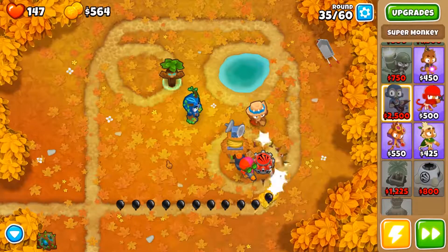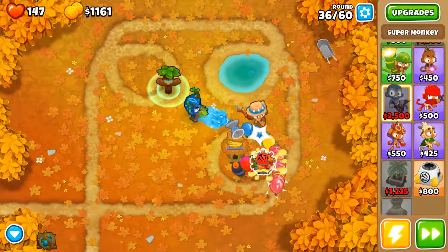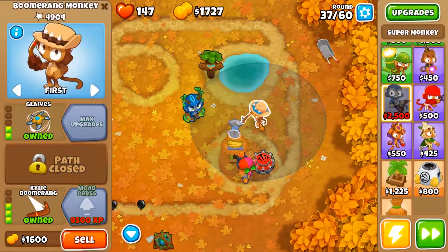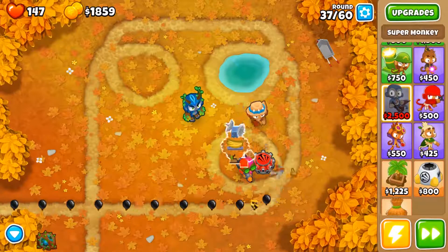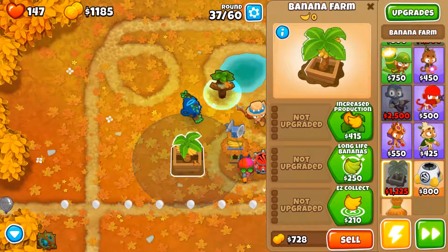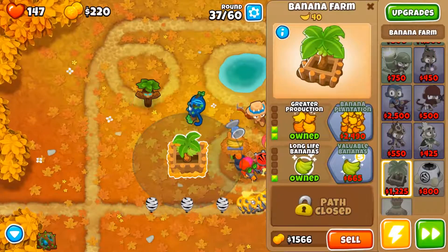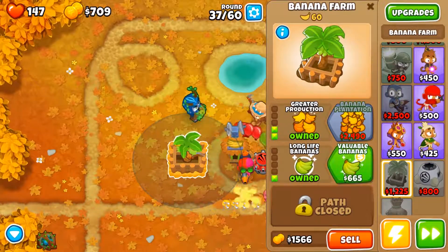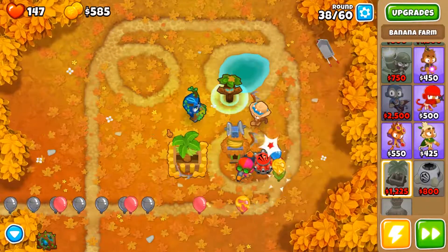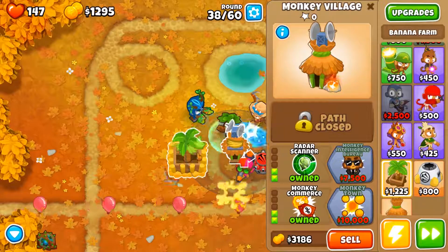We don't have much damage, so we may want a glue gunner for the MOAB to slow it down so our monkeys can do a lot of damage. Let's get some money going — put it right there. I'm not too sure what I want here, but I'm just gonna go this way and see what it does. I have one of the support upgrades supposed to make me have more money from farms, but it doesn't seem to give me much more. Everything's cheaper because of this fellow.